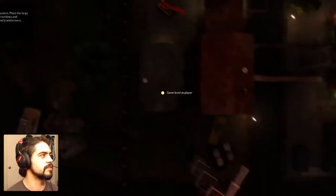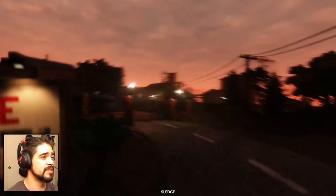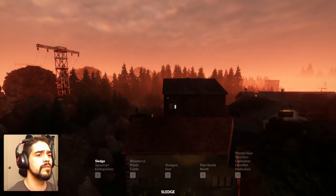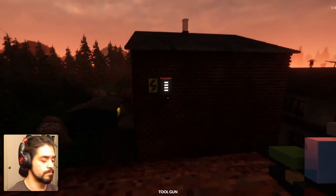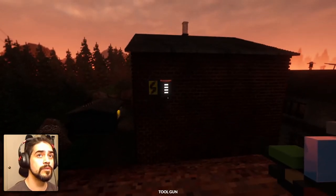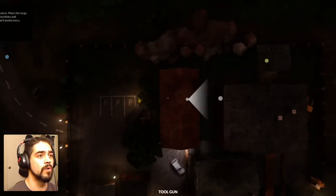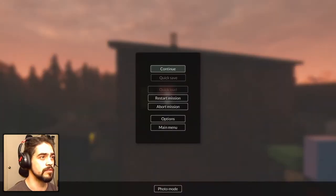Let's go to this first switchgear station. There are fire alarms, explosion sensors, all kinds of stuff. We'll switch the tool gun to 'hole' — it's creating holes. Let's see what this is real quick.